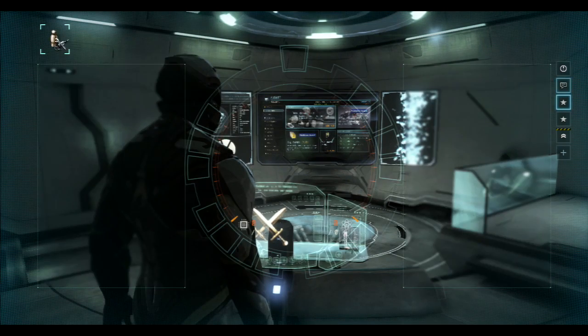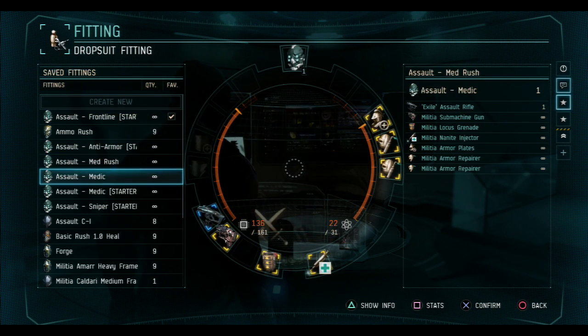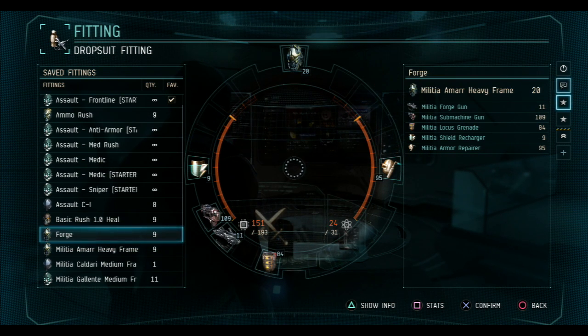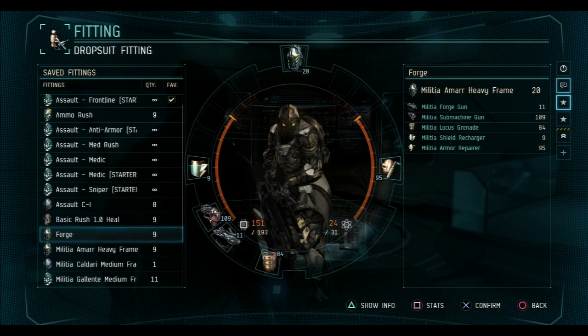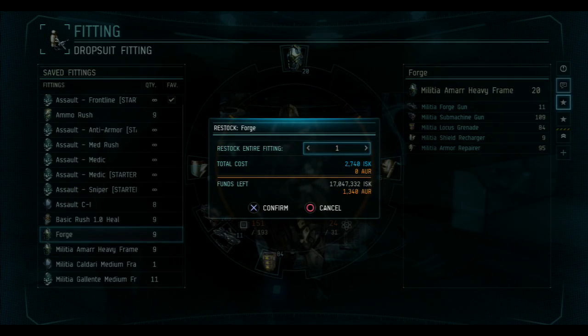Go to Fittings — I already made these so you can copy them if you want, tweak them, or make your own using those guns. Here's my setup for the Forge Gun: I'm using basic, simple things. I have a Forge Gun, a machine gun, Locust grenade, shield recharger, and armor repairer. This costs around 3000 ISK per death, which is not that much.